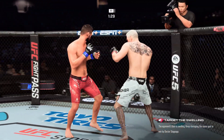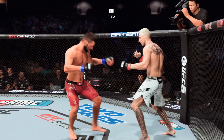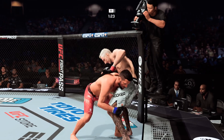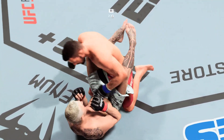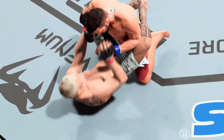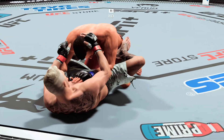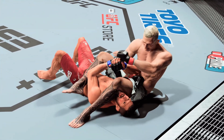Something good landed, and now you see the swelling start. He does a phenomenal job of actually attacking the takedowns off of his punches. Hooker's trying for a submission here — arbor very tight.